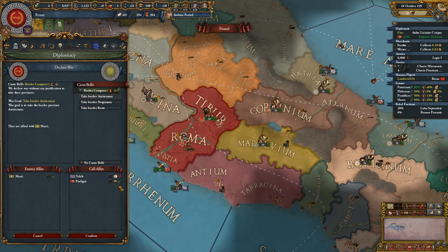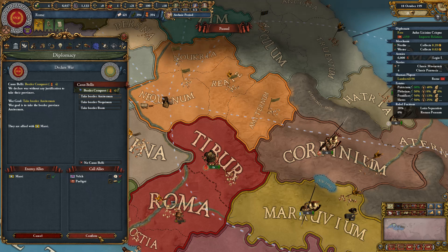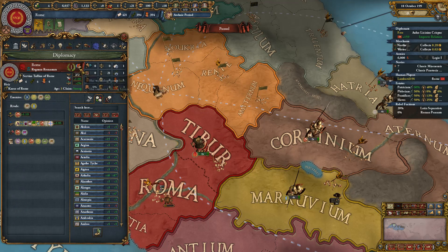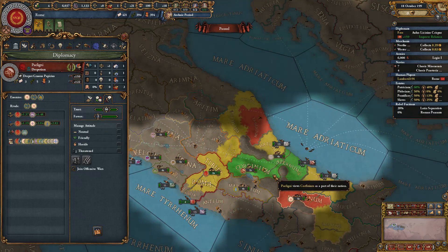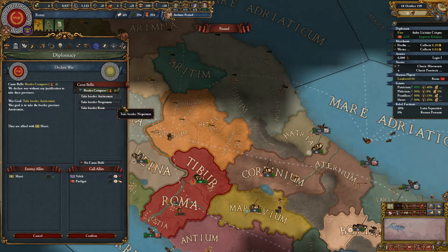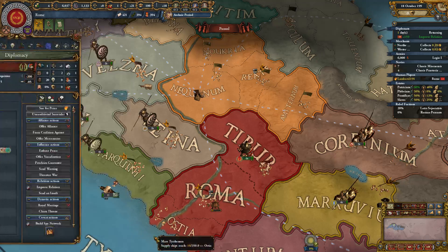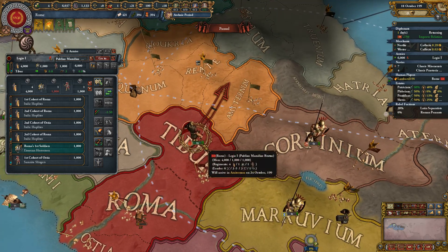I'll call Peligni in — it's going to be the conquest of Amiturnum. Can I afford to give Peligni a province? Yes, I can give them Amiturnum. So I'll take these three provinces and all the related claims, give Peligni Amiturnum, conquer Riat for myself, and call them in with a promise of land. Marcy will be a co-belligerent. Let's roll the dice and march to the fertile highlands of Amiturnum.